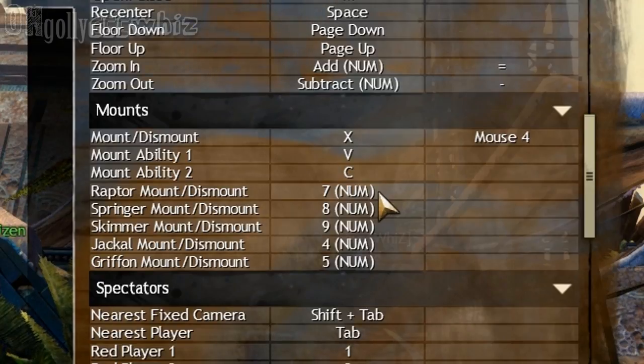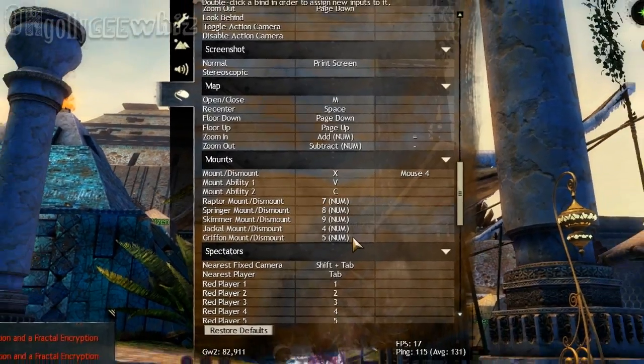So for the dismount, I use the mouse. But for Raptor, I did number 7, and then 8, 9, 4, and 5.